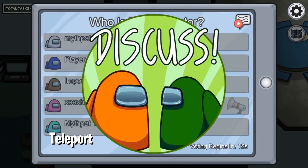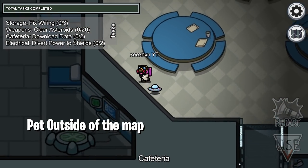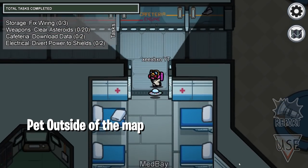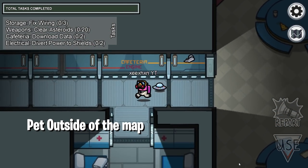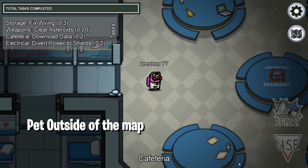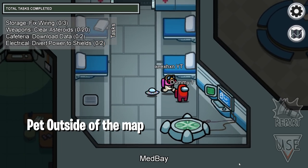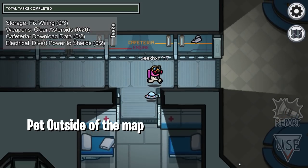The next glitch is with the pet — you can actually take your pet outside of the map, to places where you can't even go. You have to find these corners, like door corners, and then slowly move so your pet goes inside the wall. Once it's inside the wall it will move with you. If you go a little bit too far it'll come back to you, but you can do this glitch in lots of places.